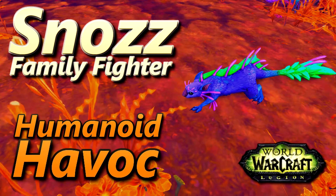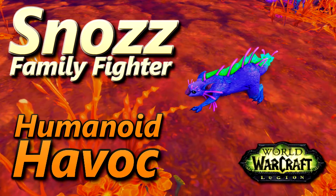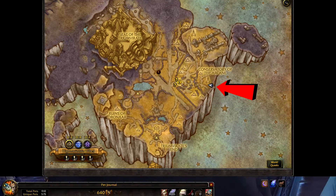This is how to defeat Snozz using all humanoid pets for the Humanoid Havoc part of the Family Fighter achievement. I have two strategies for this battle — both can be a bit RNG due to Snozz's Flank, but should work within a couple of tries.